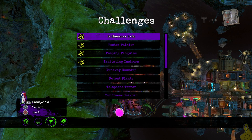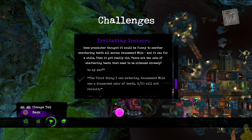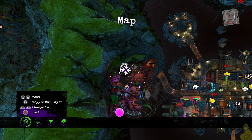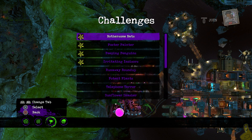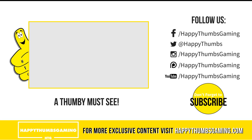Hopefully you got the splatter on them chatters and got all ten so you can go ahead and get that gold brick as well as that gold star. You can see we got all the check marks — that means we are out of here. That's going to wrap it up for the LEGO DC Super-Villains Irritating Incisors Challenge. Check us out on social media, check out the Thumbie Must See, and a quick shout-out to Warner Bros. — they hooked us up with a copy of this game. Until next time, so-ya!